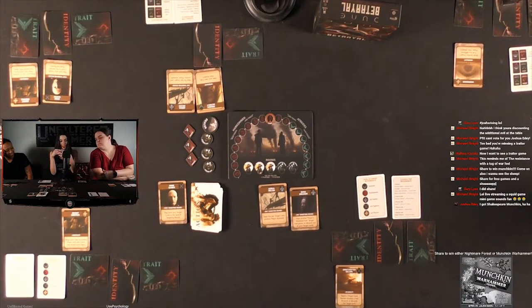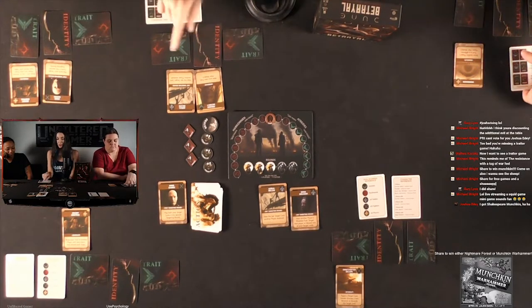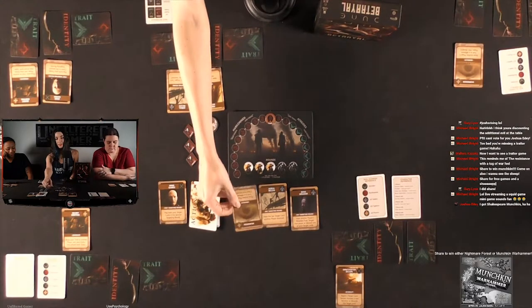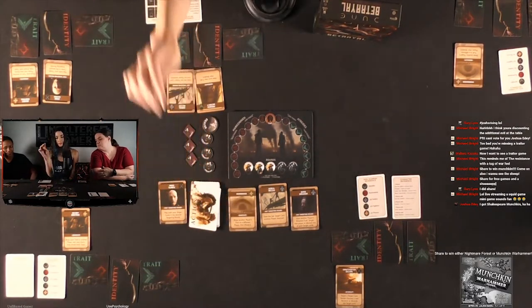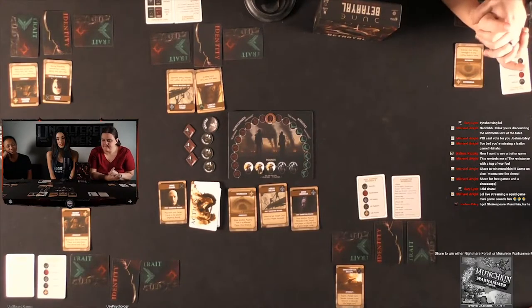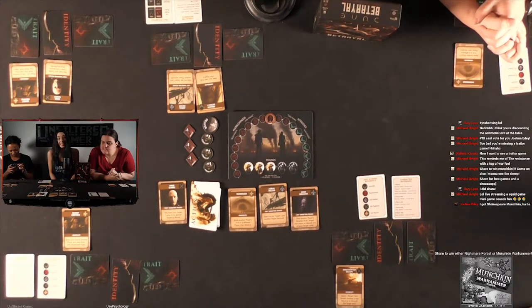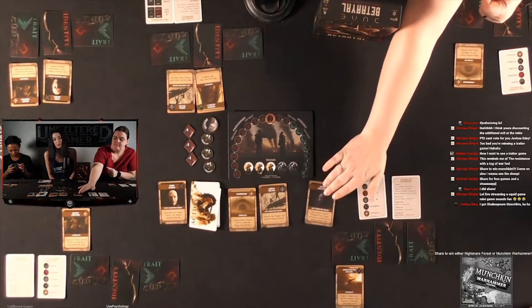Jenny uses Freemen's Secrecy immediately, viewing and then shielding her trait. A new card comes out — another Worm Sign. Max takes the new Worm Sign and uses it immediately, taking Danielle's card and showing it to another player, then shielding it. There's also a new Mind Breaker out — seems like an excellent card. And another Worm Sign appears — there are a lot of those.